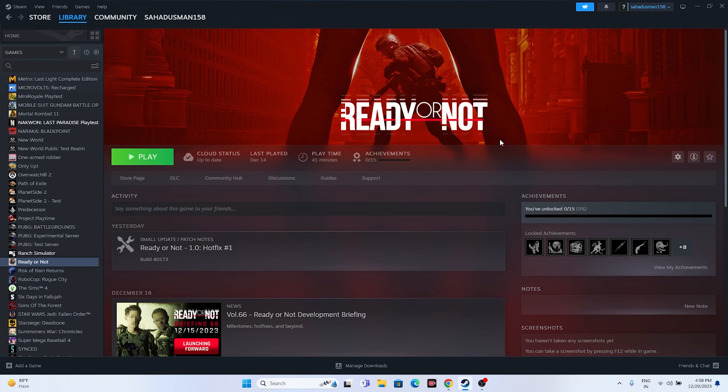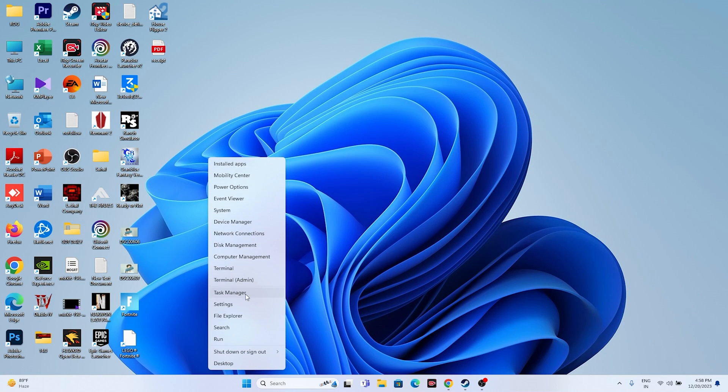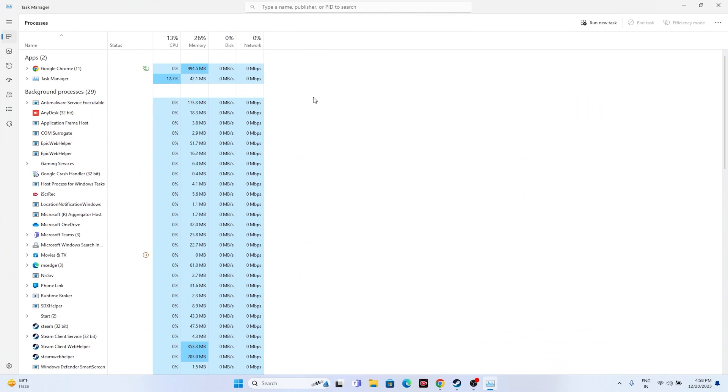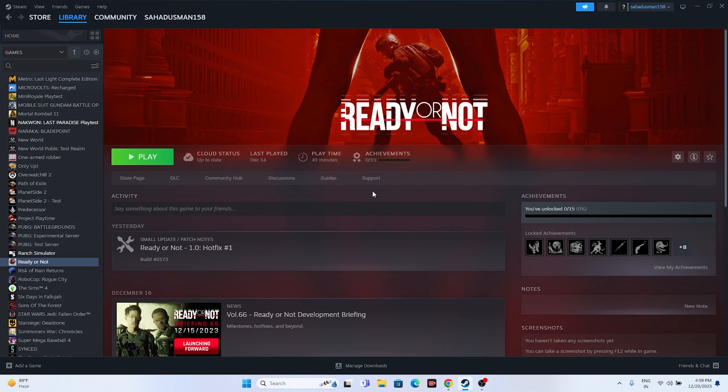Also close all overlay and background applications. Open Task Manager and you'll see many programs running in the background consuming performance and causing crashes. Close overlay and overclocking applications specifically — such as Discord, RivaTuner, MSI Afterburner, and similar tools. Remove all these unwanted processes, then try launching the game.